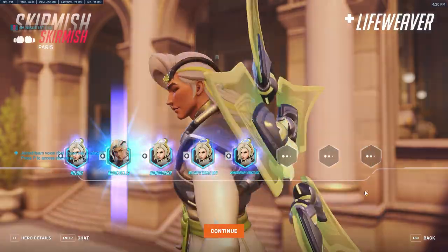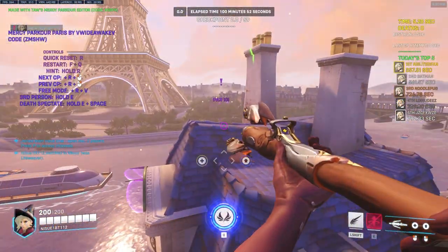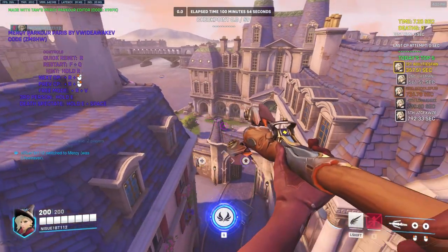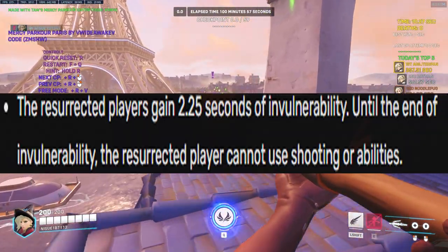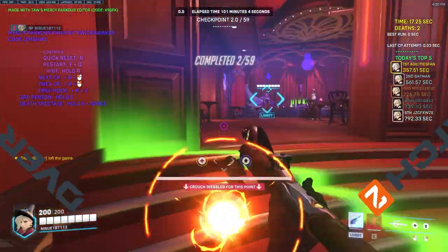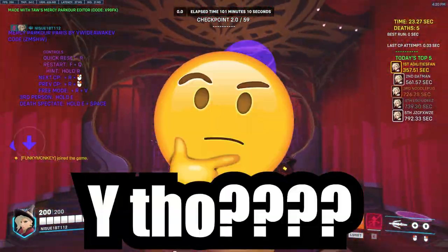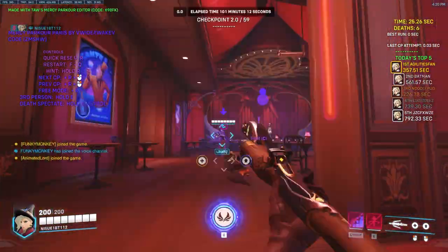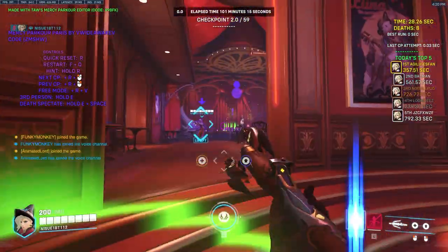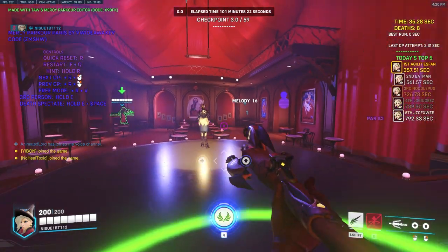Mercy's Resurrect ability allows any eliminated teammate to be, well, resurrected at the exact position where they died. After they are rezzed, they get a 2.25 second window of total invincibility. I'm gonna be straight — this ability breaks the game. Straight up, this ability breaks the game's competitive integrity through and through. To understand why Mercy's Res is the most broken ability in the entirety of the competitive FPS genre — yes, I'm going there — you have to understand the concept of punishment.